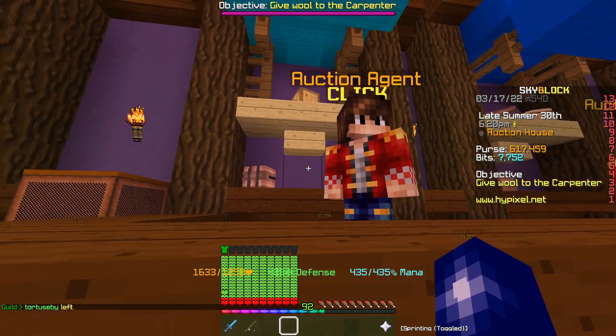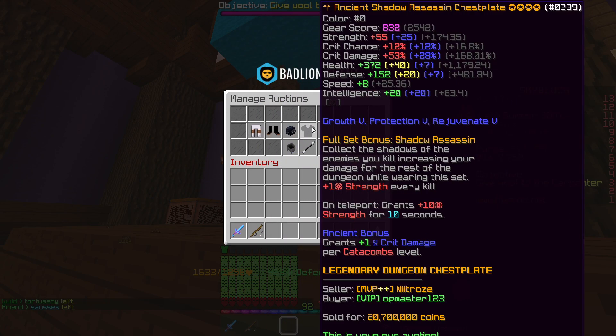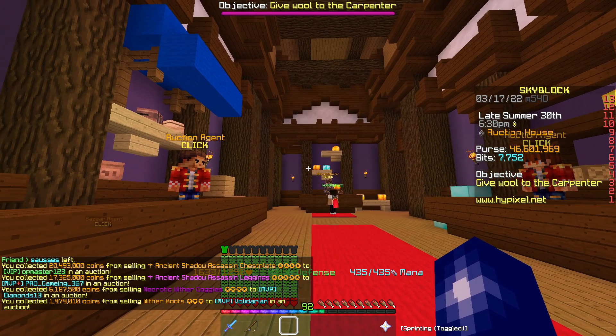It is now the next day and it looks like all of our items that we were selling did actually sell, and for the prices we originally listed them for. If we collect our coins we should have made around 6 million coins profit, which is really nice — almost at 47 mil.